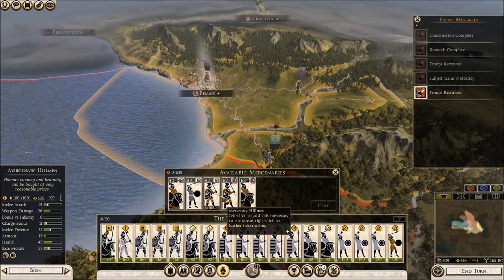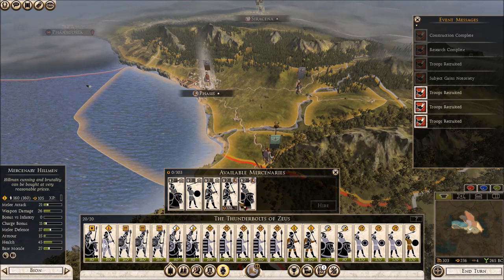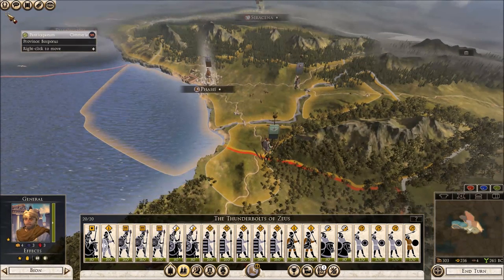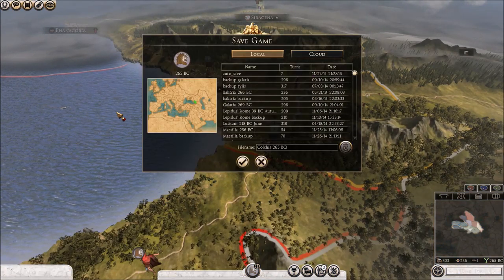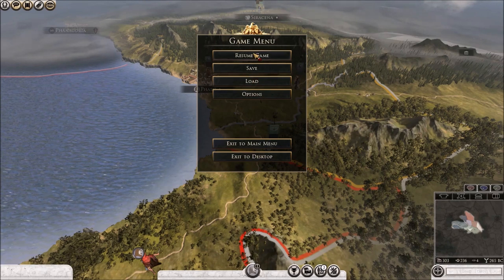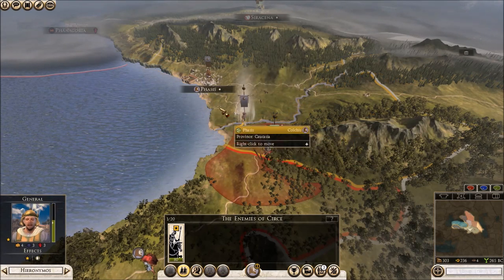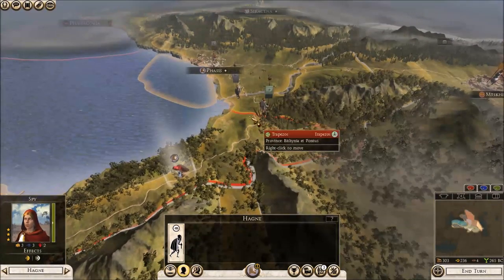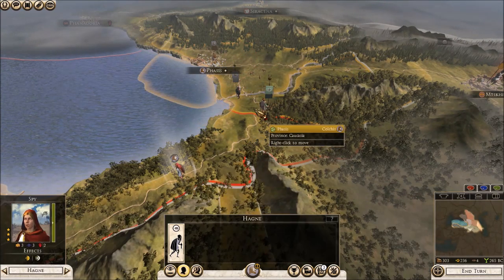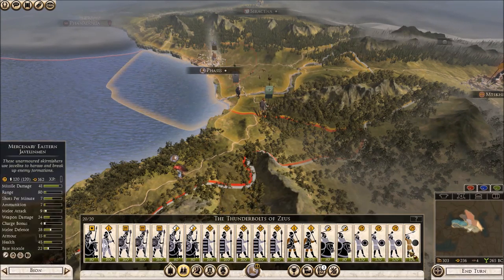We'll probably have to use Hillmen since we haven't got proper melee units yet. We now have a full army stack. We'll bring in both generals - the Hippos Lancers are actually a very good unit so let's put them in the battle group. Unfortunately we can't poison them unless we remove one unit. Let's check if poisoning is worthwhile - costs around 367. I'll get rid of the javelin unit to make room for the spy's poison action.